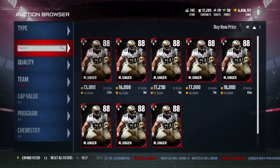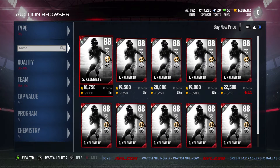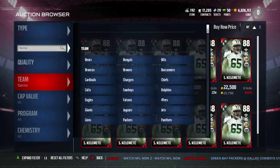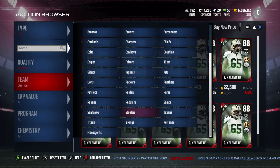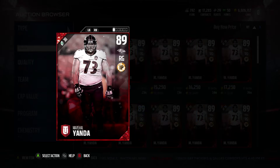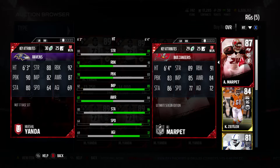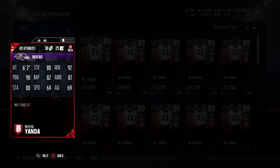Now let's go over to right guard. We will be looking at two right guards: Marshall Yanda and Shaq Mason. Let's take a look first at the Baltimore Ravens right guard, Marshall Yanda. Yanda is going to be a very good pass blocker and run blocker — he's kind of a mix of everything you want, except for impact block, which doesn't matter as much. So 90 run block with 90 pass block. Definitely a great card right there.